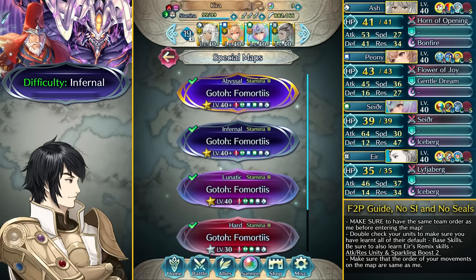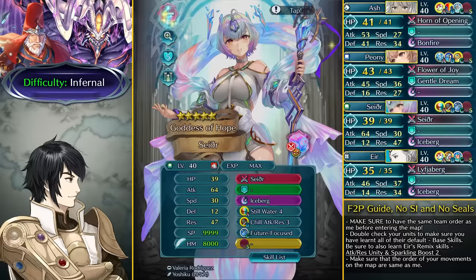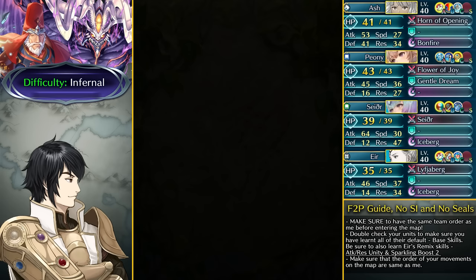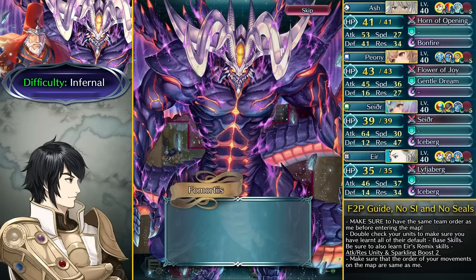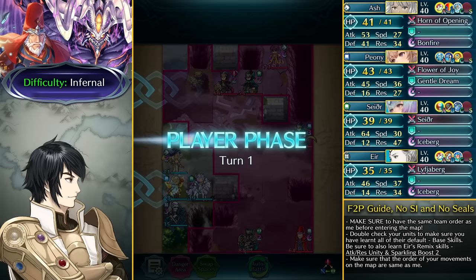For the Infernal difficulty you don't really need any kind of Sacred Seal, just the base kit of these units. On this map I don't really have much use for Regan, so I'm using Sather in place of her. Regan is going to be cheering on the squad from the barracks. We're going in turn 1 because Formortis has the Far Save skill and Bonfire pre-charged, so he's not really the easiest unit to tank and is going to be a problematic unit.